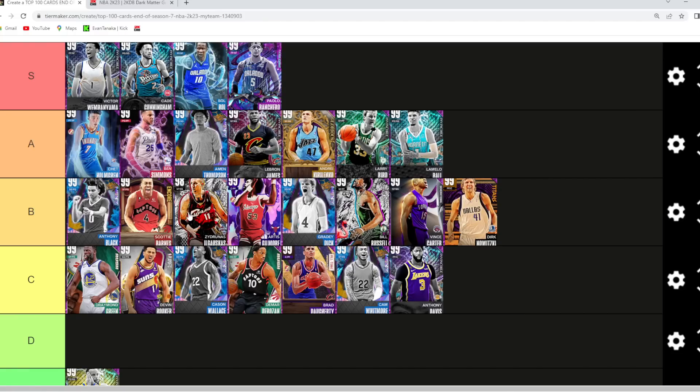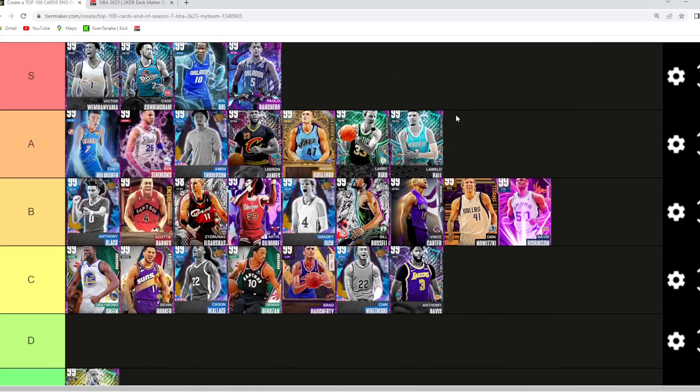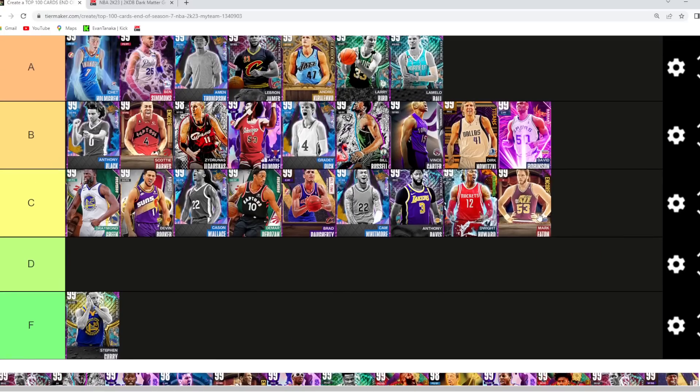D-Rob I've got to put in the same tier as Dirk — so both go in B tier. D-Rob still has great size for that power forward position and a very knockdown jump shot. Dwight Howard I would say is C tier — a tier below Dirk and D-Rob. He doesn't have that great of a jump shot; still a really good defender, I just don't like his jump shot too much.